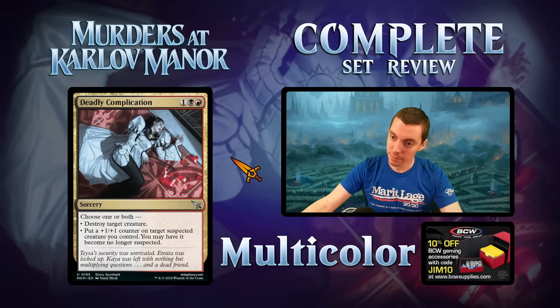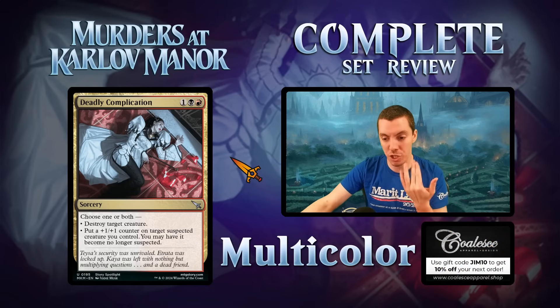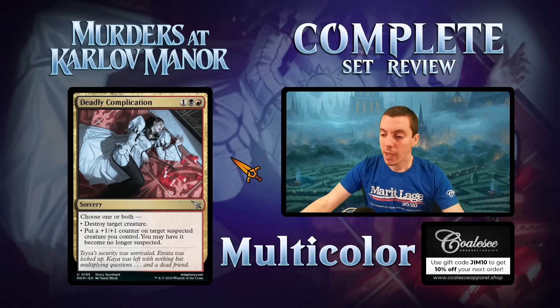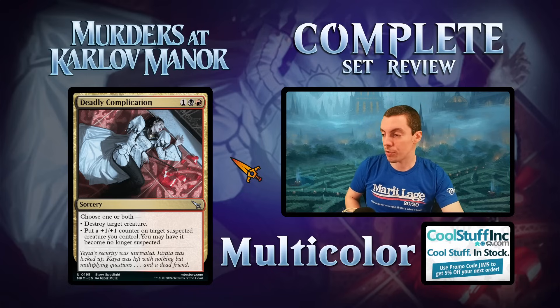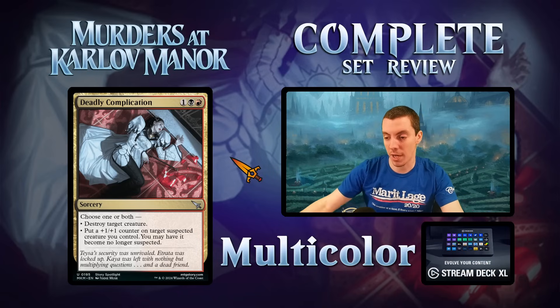Deadly Complication — Rakdos three-mana sorcery. Choose one or both: destroy target creature, or put a +1/+1 counter on target suspected creature you control and you may have it no longer be suspected. A three-mana murder with upside is obviously great in limited. The pump-and-unsuspect mode will definitely be relevant there too. Constructed: the rate's not good enough. Great limited card, not a constructed card.